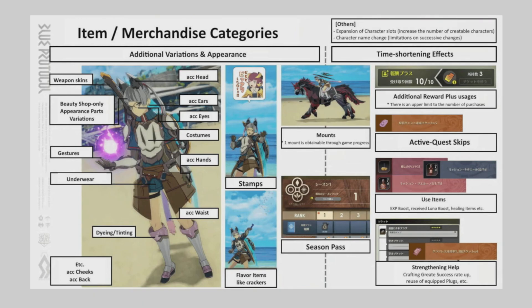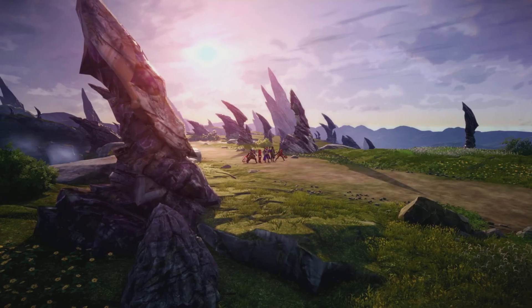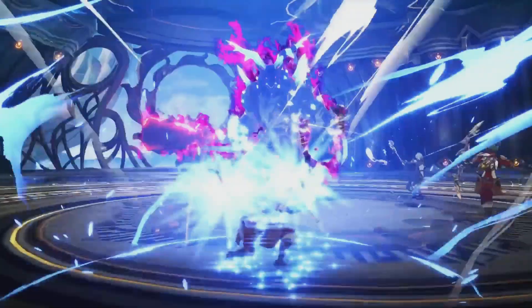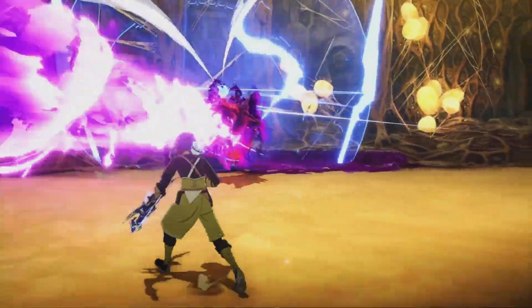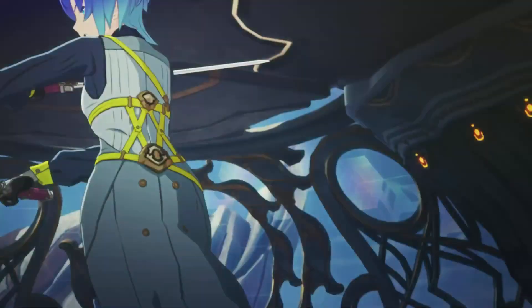All of these are different, except the Blue Protocol point store and the season store, which are powered by something known as a rose orb. Rose orbs are the premium currency used to purchase items and services — so, premium currency, check.